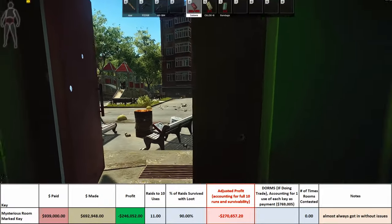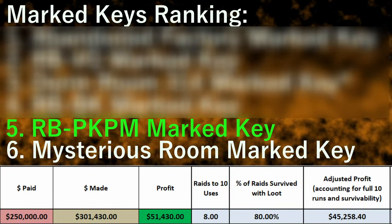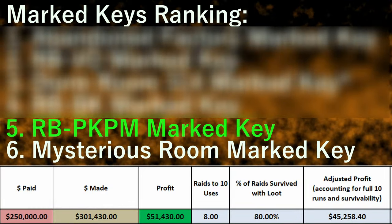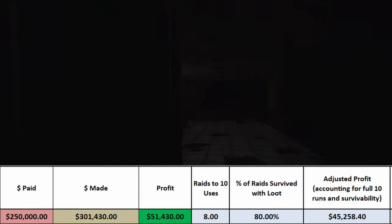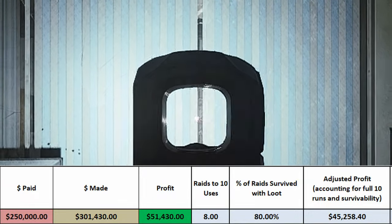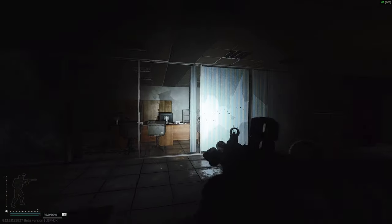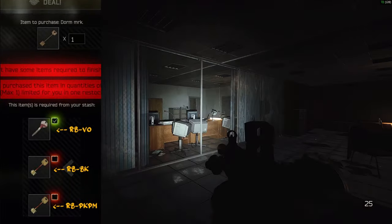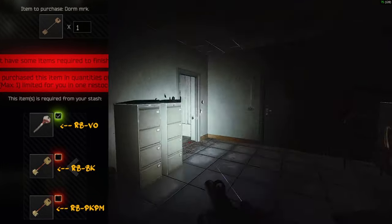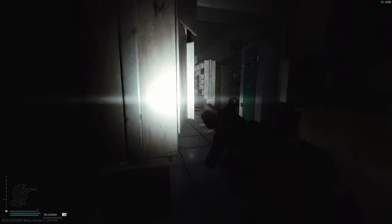I would never really recommend buying this key. Next, we have the infamous RB PK PM key in the underground bunker of Reserve — the one right next to the D2 power switch. Due to its low reward and a very high likelihood of running into PMCs, it is ranked the second worst. The only reason to buy this key is for a little extra loot when hitting the D2 switch anyway, or for the dorms marked room trade which requires the RB BK, the RB VO, and the RB PK PM — use them all nine times, save that last use, and raid it for a dorms marked room key with Jaeger level 3.